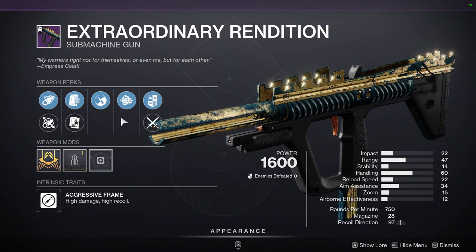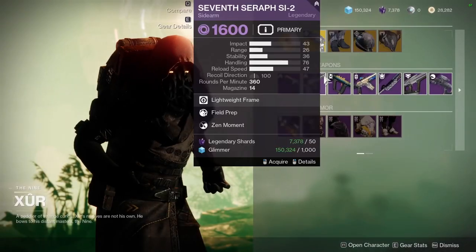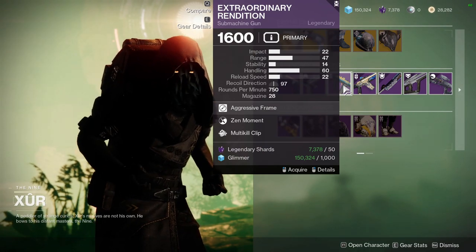I would pick up Extraordinary Rendition just because I really like this gun, but it's not bad — I just don't know. Zen Moment is not my favorite perk.